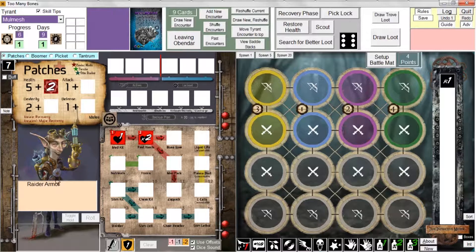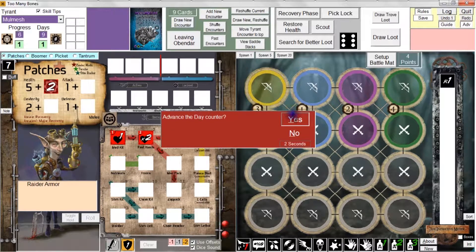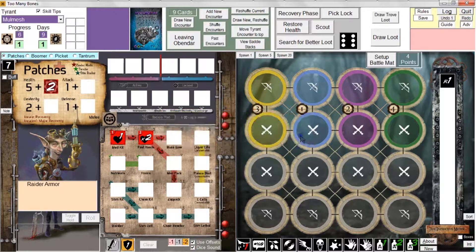Let's say the other three gear locks have done the same - they also got their training point and loot. Now it's time for the recovery phase. If you forget the recovery phase - and it's easy to do - if you try to draw a new encounter and advance the day, the program will remind you that somebody, in this case patches, hasn't yet completed the recovery phase. If you don't respond, it defaults to no. It's a nice gentle reminder not to forget the recovery phase.